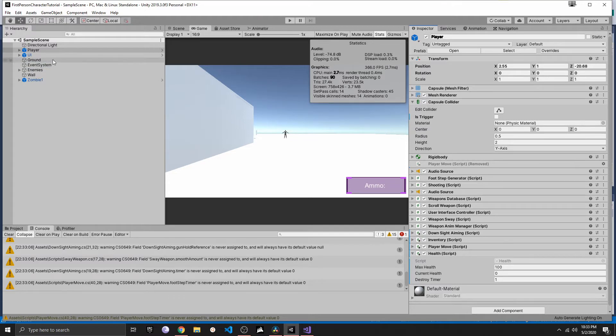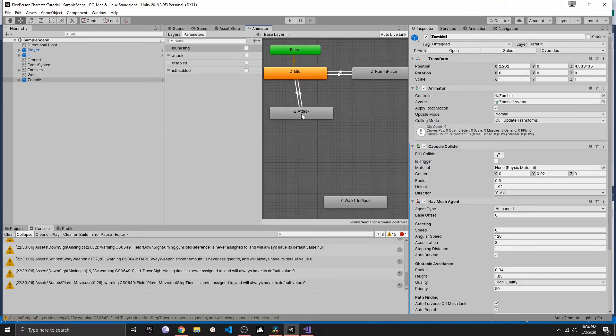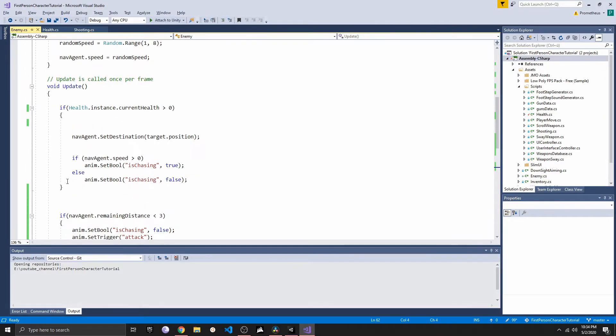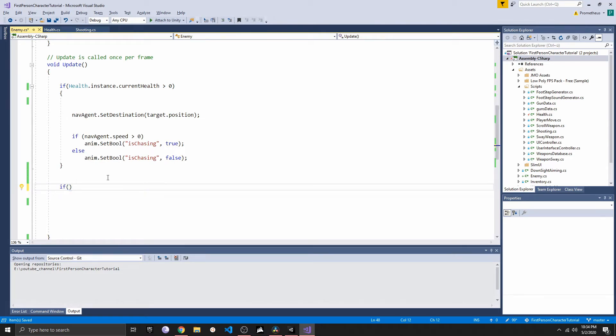The next thing we want to do is head over to the zombie, click on the animator, grab the Z tag from down here, and create a new transition between idle and attack. This should already be familiar since we've done this several times in this series. I edit the condition 'attack' and create a new trigger called 'attack', then add that to the transition. I also made sure that 'has exit time' is unchecked.